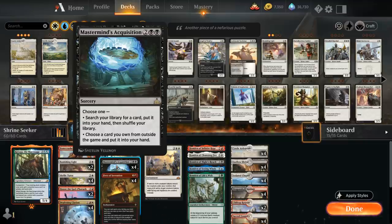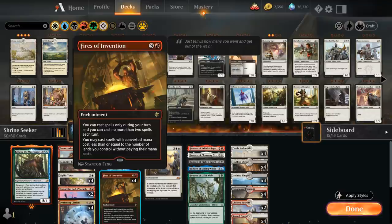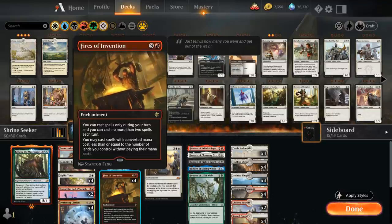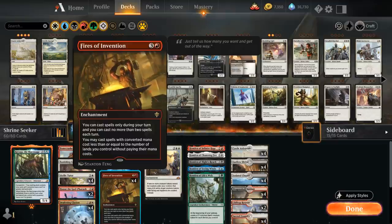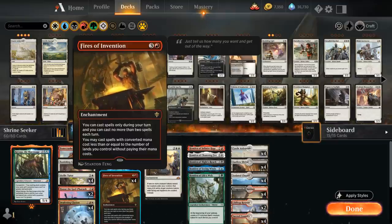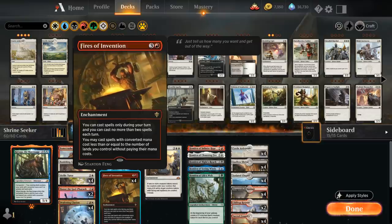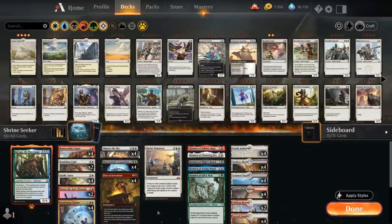If we're going to spend that much mana on tutor effects our deck would be way too slow, so we've got Fires of Invention as a powerful addition that we can also search up with Idyllic Tutor. If we don't have Fires of Invention in our opening hand we can turn-three cast Idyllic Tutor, search up Fires of Invention to play on turn four, and then start deploying the Hondens or using our other tutor effects to find the missing ones to assemble all five.